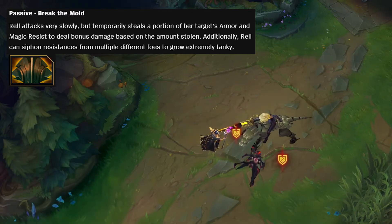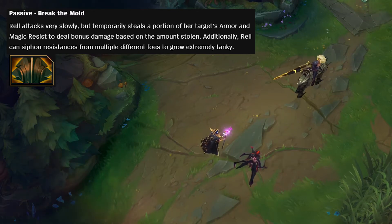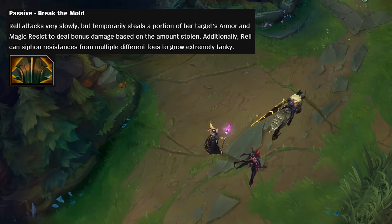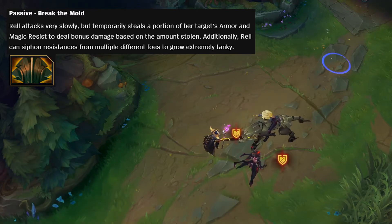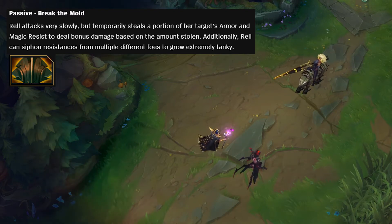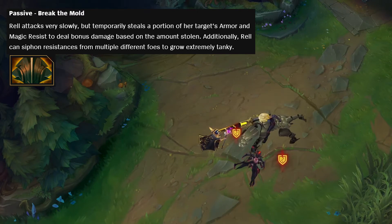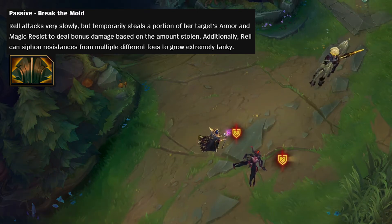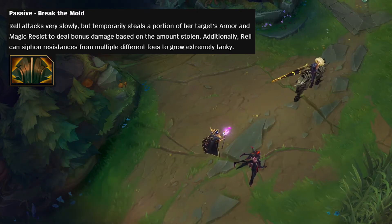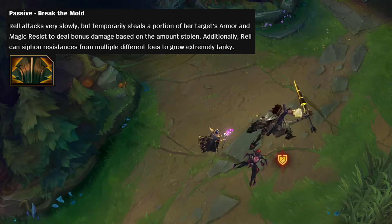Because they're specifically saying you can siphon resistances from multiple different foes, I'm guessing that if you auto attack an enemy tank twice it won't really do anything — it probably just stacks one time per target. So that's probably why they're saying you can attack multiple champions. If there are two tanks, you'll want your first auto attack on one tank and then the second auto attack on the second tank, to gain the max amount of resistance as soon as possible.